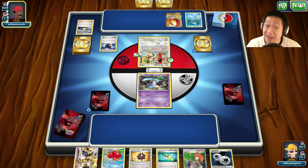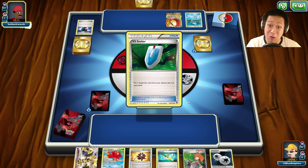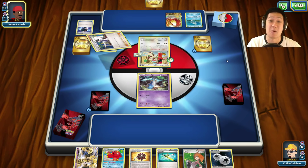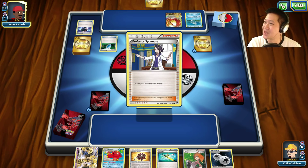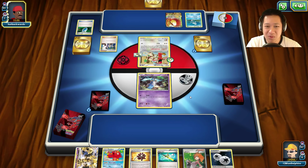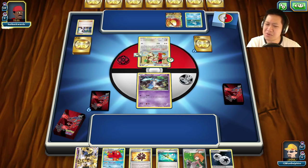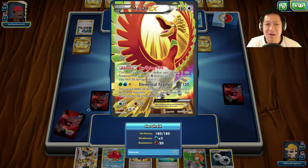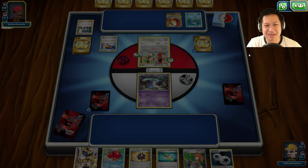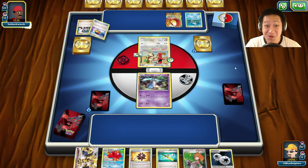Aegislash in attack form has the highest special attack of all the non-legendaries, while in defensive form it has the highest special defense of all the ghosts. That's one crazy Pokémon. Welcome to another Aegislash Trevenant match, where this time we're going to be starting off with unfortunately Honedge. Let's see how this goes — oh, Ho-Oh! This deck looks... is this the Vivillon version? It's something else — it's a Togekiss version.